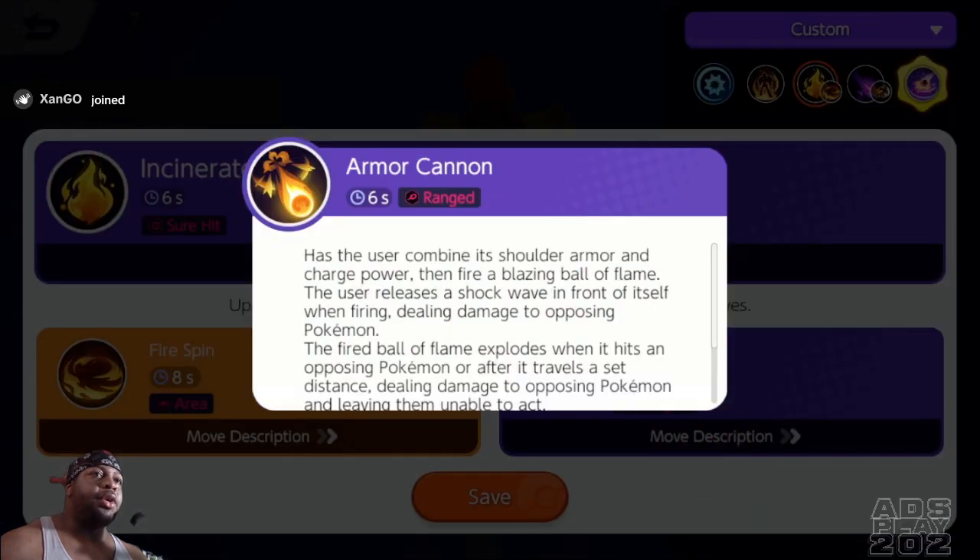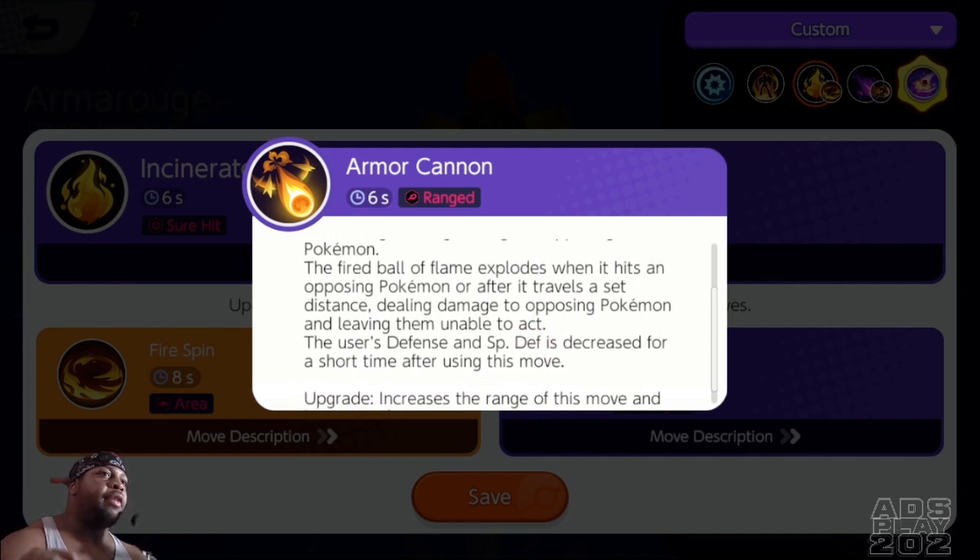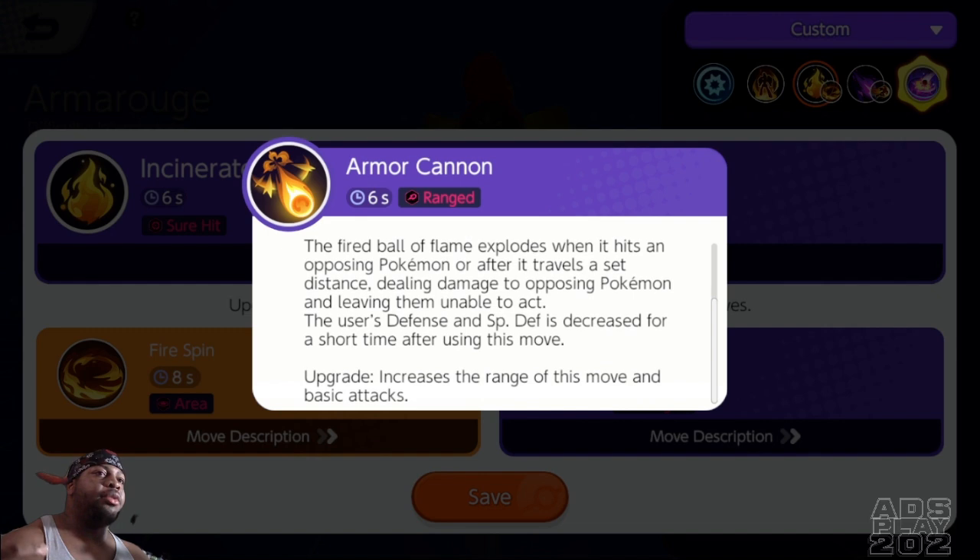Then there's Armor Cannon, where the user combines his shoulder armor and charged power, then fires a blazing ball of flame. The user releases a shock wave in front of itself when firing, dealing damage to opposing Pokemon. The fired ball of flame explodes when it hits an opposing Pokemon or after it travels a set distance, dealing damage and leaving them unable to act. The user's defense and special defense are decreased for a short time after using this move, and the upgrade increases the range of the move.